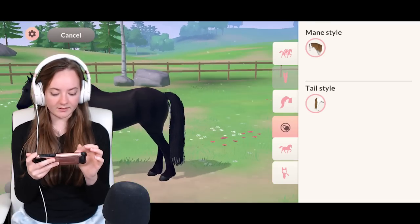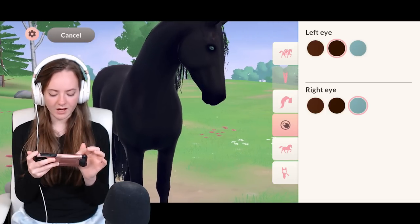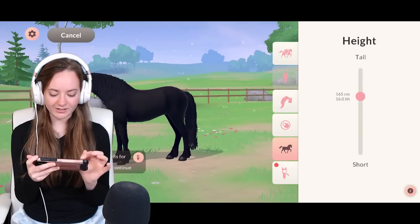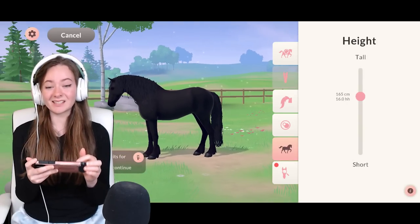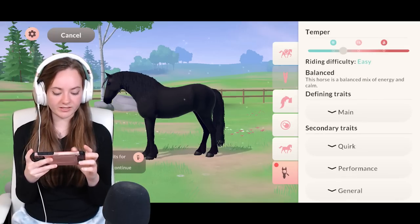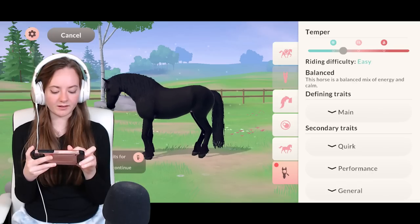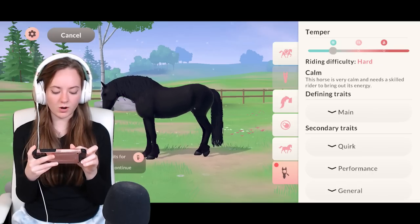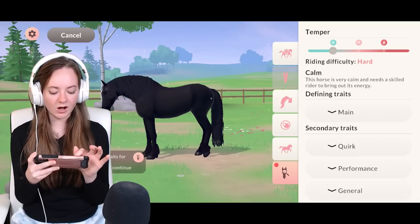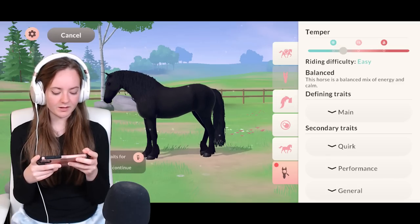No head markings and we've only got one mane and tail style — wow, very in-depth decisions. The blue eyes look a bit scary, so I'll return that to dark brown. Dave is a tall boy; I think most of the horses I'll be making today are quite tall because I do like tall horses. I feel like Dave is going to be pretty easygoing — not hot-blooded, kind of on the calm side. The horse is a balanced mix of energy and calm, though I don't want him to be lazy.